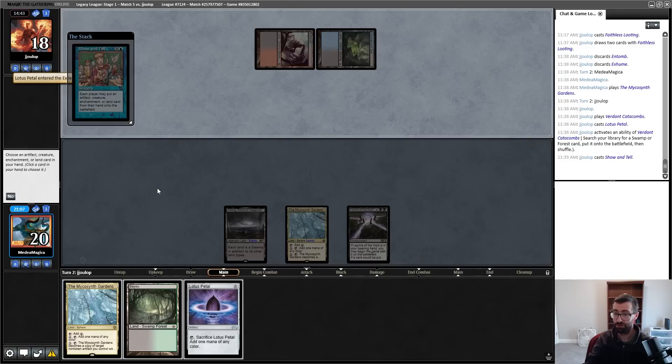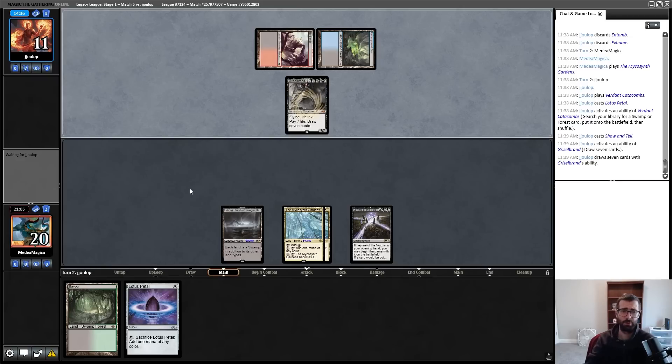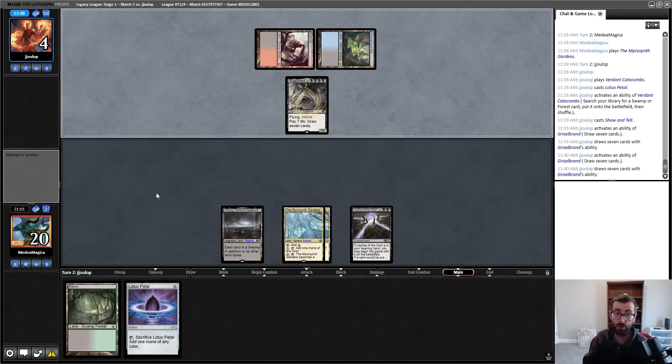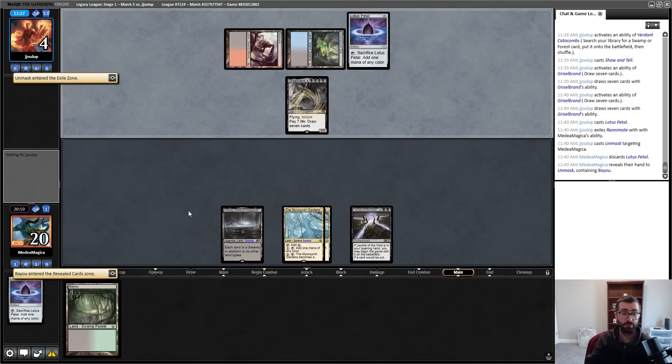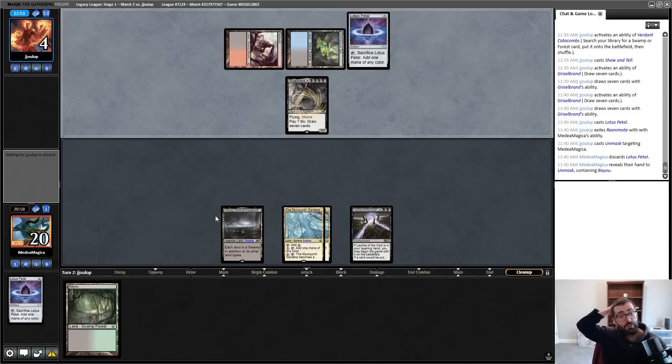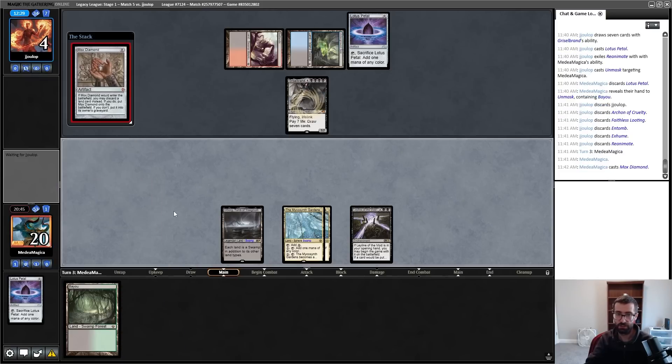No Unmasks. Second main phase, draw more cards. There's an Unmask — the Petal mana doesn't matter much. As soon as I miss a draw step I think I'm dead — I have to work towards Marit Lage pretty much immediately. Something like Dreadnought is just gonna get punked by Serenity. Dreadnought would be okay, not okay if my opponent has more stuff. Guess I can contribute to my artifact count — Serenity is now past the point of mattering, I will be dead before it matters.